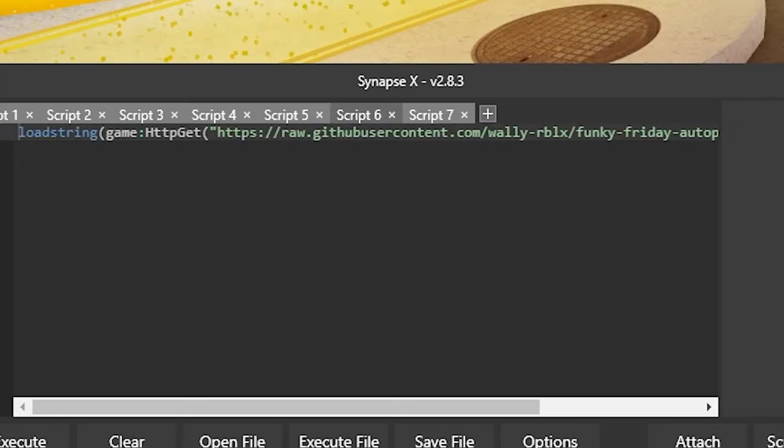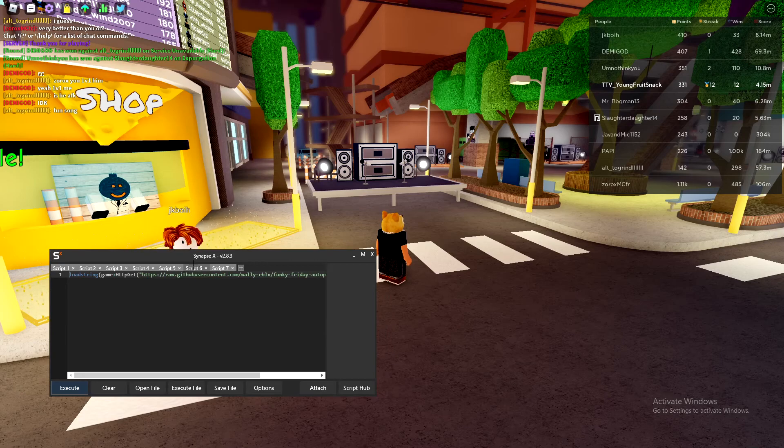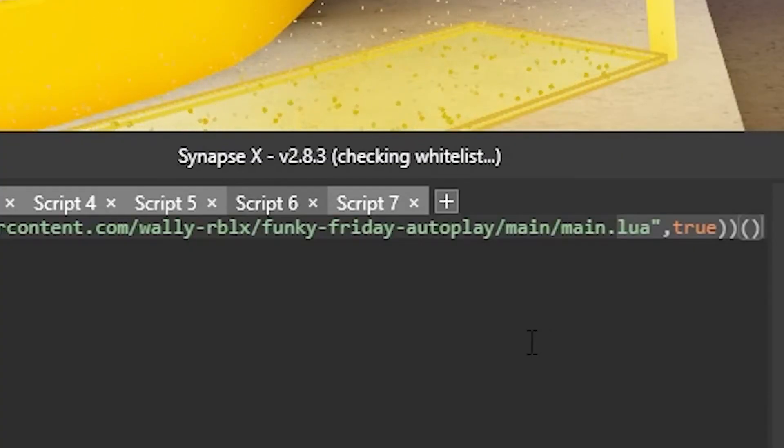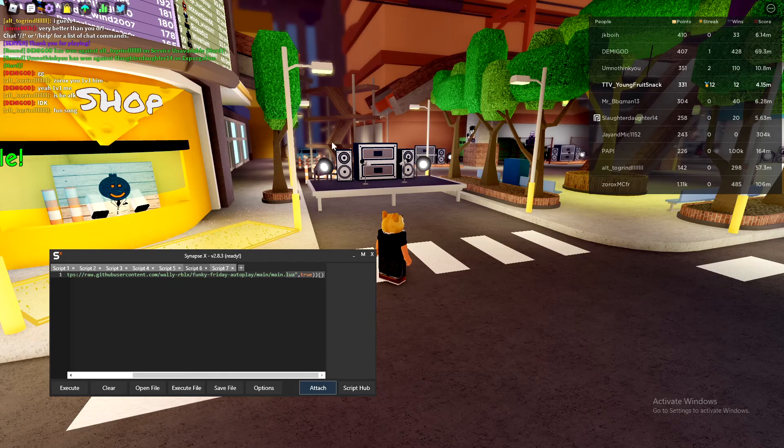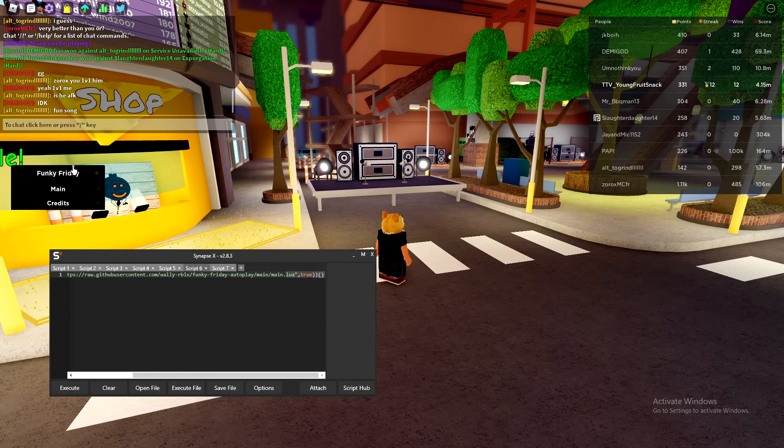Once you get that, you're gonna have it up like this. So I've copied and pasted the script, and then we're gonna hit Attach. You open Roblox first, then you open Synapse X. Once we click Attach, it's good.